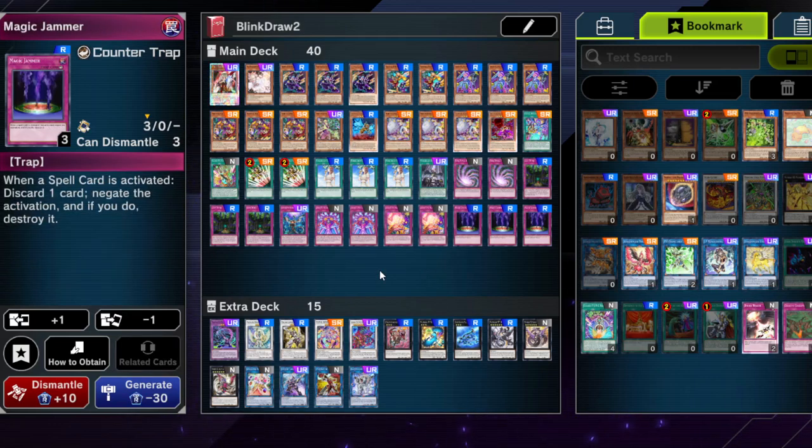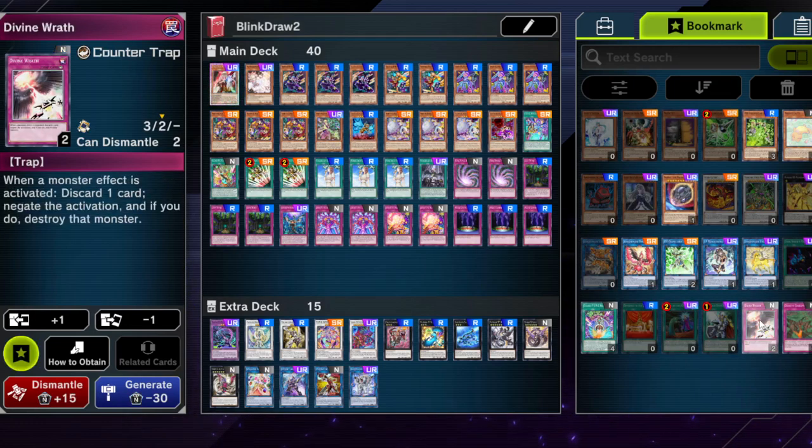Magic Jammer is a card I find especially strong in the meta right now. It's good against Spright starters and technically protects you from the Spright banish card. It also works against back row removal, and you don't really have any other negates otherwise. This is the only way of getting rid of Lightning Storms and such — technically even Cosmic Cyclones. It's good against Runick if you're going first. So this card is worth running, and if the format shifts there are other cards you could run.